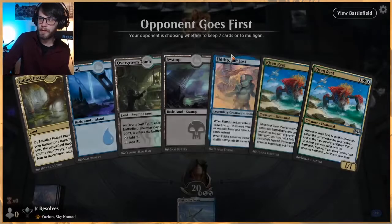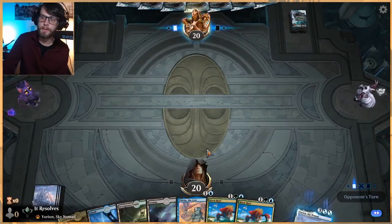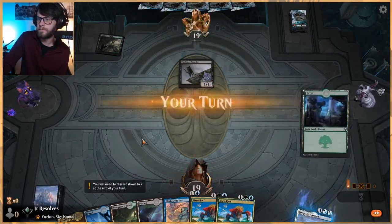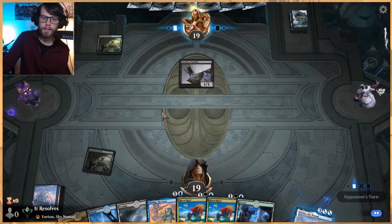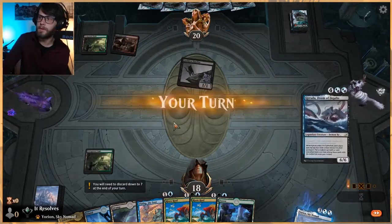If you're interested in picking up our new basic land cycle, we've had a number of orders recently and really appreciate the support. They're available at our store — itresolvesmtg.com. Let's play out the Overgrown Tomb, throw the island out, put Fblthp on the field, and then the turn after we get to Risen Reef. And we got Garuda — that's good.